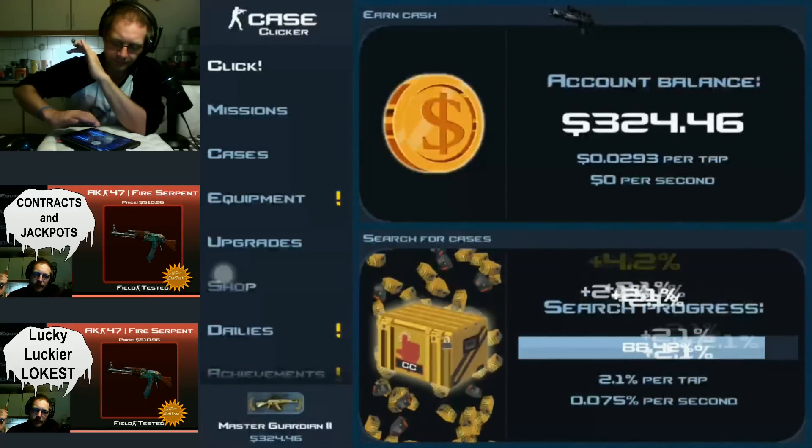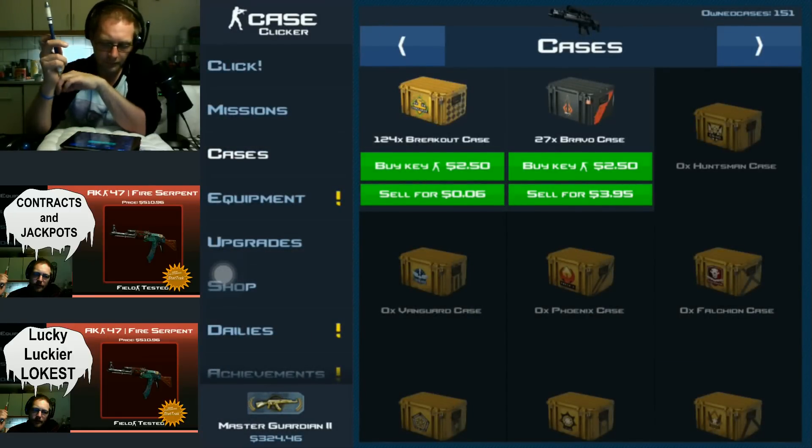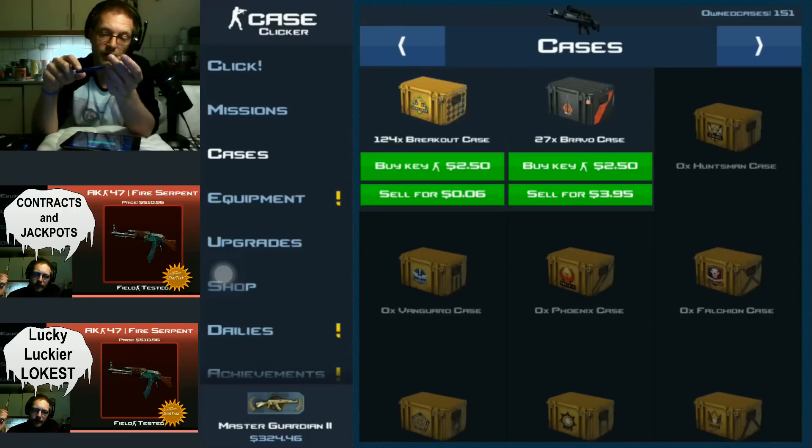Let's see what we have — 124 Breakout and 27 Bravo cases. Definitely a spread between the two; you're not getting one in two Bravo cases. But we almost have $900 worth of Bravo cases right there — that's pretty cool. If we sell them we have just about a hundred, but if we had to buy them in the shop at $30 each — and that's what most people do — this is a very good deal. Farming them is crazy hard when you have all the cases, so this early access is very very good.